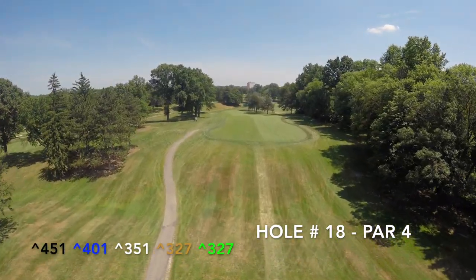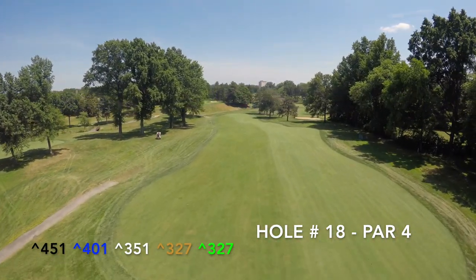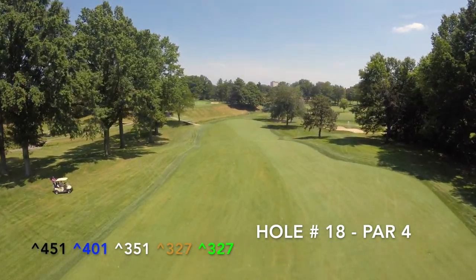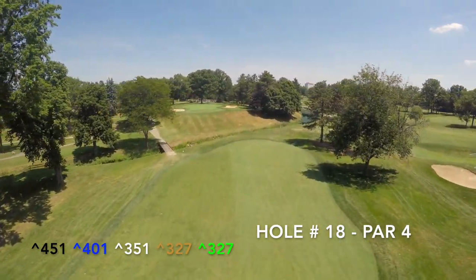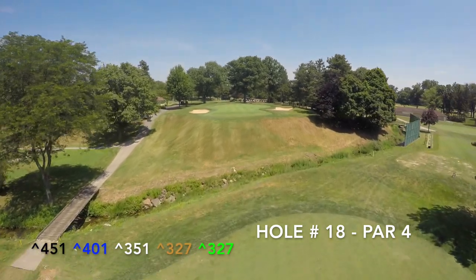The closing hole at Shaker has a three-tiered fairway and an uphill second shot. Longer players will find themselves on the bottom level with a short iron into the green. Shorter players will face a shot from the second level or mezzanine that must carry the creek and reach the top of the hill to get to the green. The green is one of the largest on the course and protected by two bunkers.